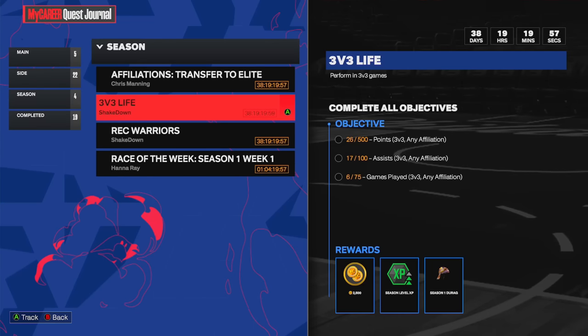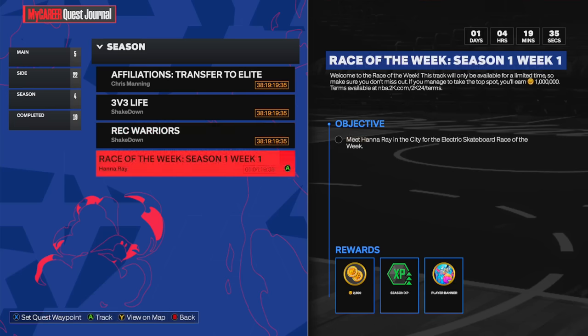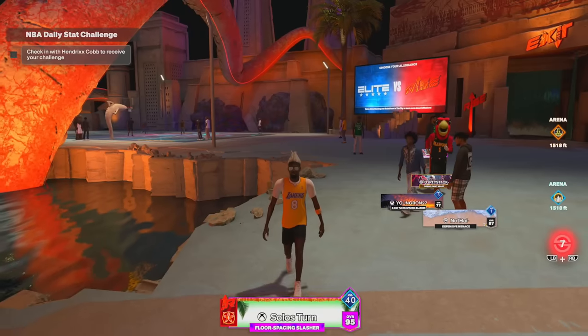Even the season quests give 2,500 VC for stuff you're probably already going to do — like playing 3v3 games in the Park. There's also a Rec quest, and if you do the race of the week you get 2,500 VC as shown in the reward section, so make sure you're doing all of these.